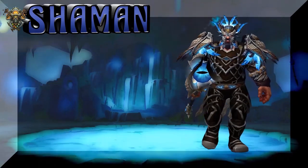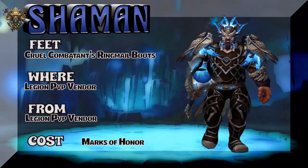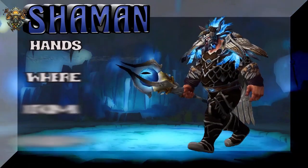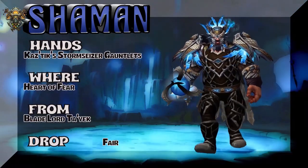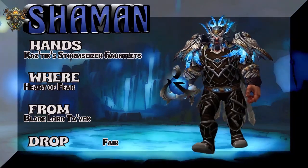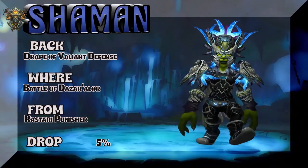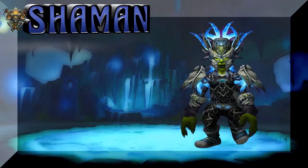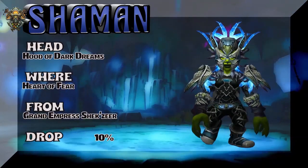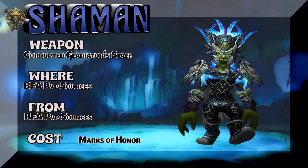The Cruel Combatant's Ringmail Kilt — we're looking at Legion PvP vendor, Marks of Honor. You have to buy the whole set. I put Marks of Honor down there because eventually for the feet, legs, and chest, things might change where you can buy individual pieces. The hands are from Heart of Fear — Blade Lord Ta'yak — a fair drop rate, and they match the tier set nicely. For the shoulders, we have a goblin — and yes, she's Horde so she can't use the weapon. Battle of Dazar'alhor — Hood of Dark Dream — the head, shoulders, and gloves are from the same tier set from that raid. The weapon is from BfA PvP sources: Corrupted Gladiator Staff.